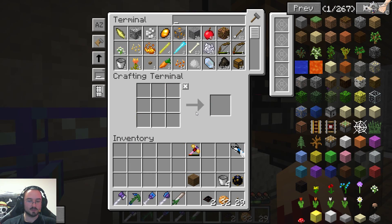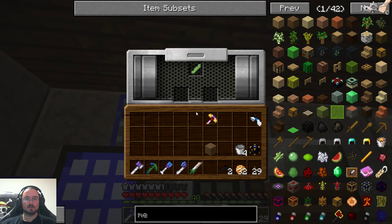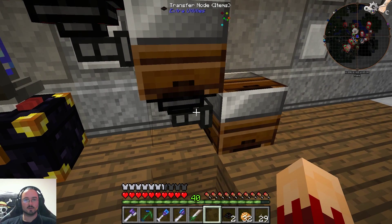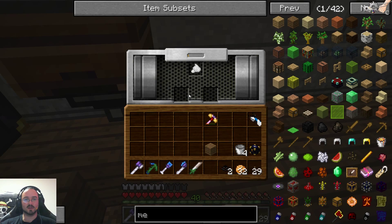We need an ME cable here — we got one left. And they don't need power. Then it's possible to get soy milk, then silken tofu, and then firm tofu.